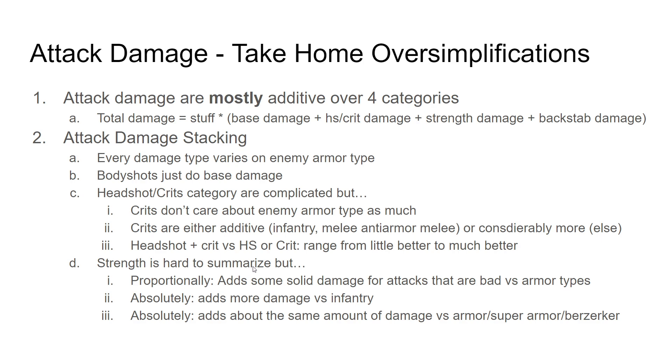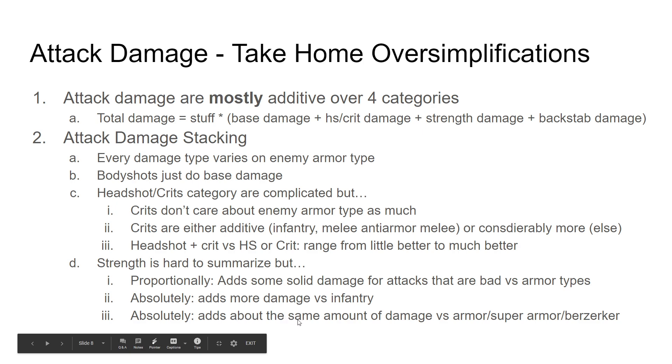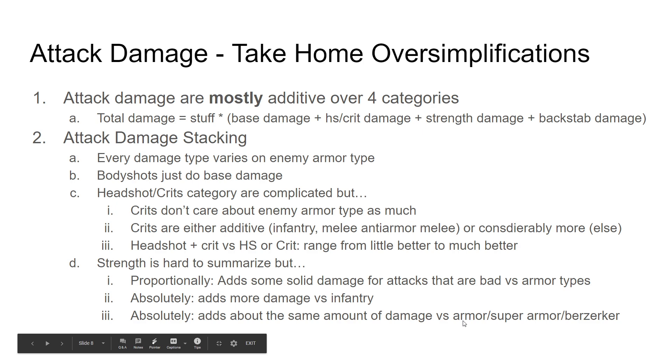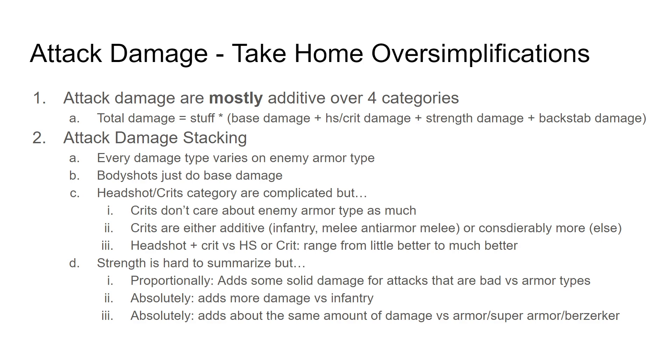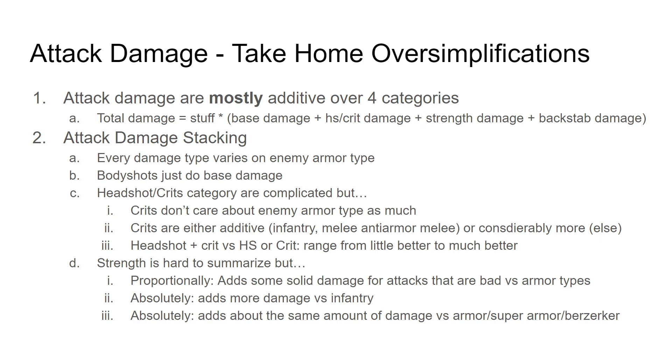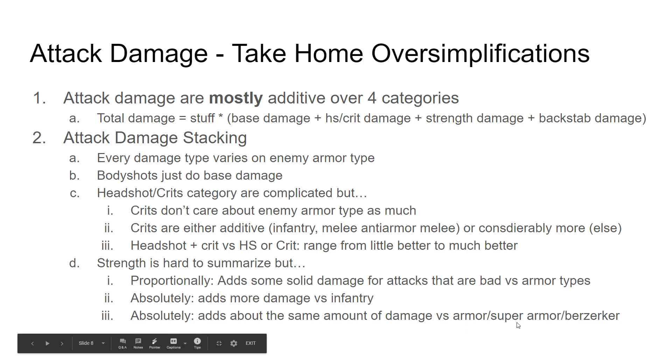Let's talk about strength potion. They're hard to summarize, but proportionally, it adds solid damage for attacks that are bad versus that armor type. So if you have a slashing attack versus armor, which usually does almost nothing, it proportionally adds a lot of damage. Absolutely it adds more damage versus infantry and monsters. It adds about the same amount of damage versus armor, super armor, and berserker, because what that's trying to model is you're so jazzed up with this magical strength potion that their armor doesn't really matter — you just cut through it like butter. It's not always as good as you think it is. You really should go to that spreadsheet, plug in strength equals one to turn it on and see how much it does. Strength bombs are quite good because they don't care about enemy armor, so mass-armor strength tends to be good.